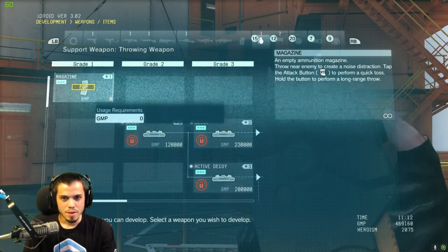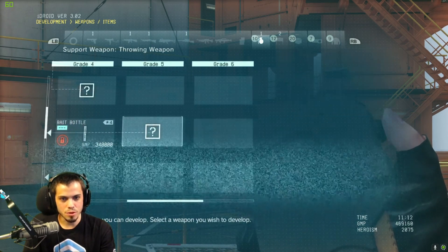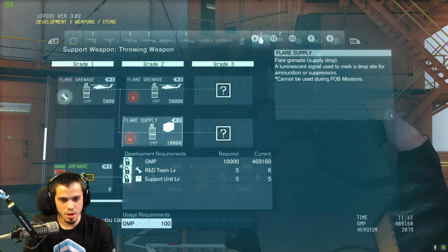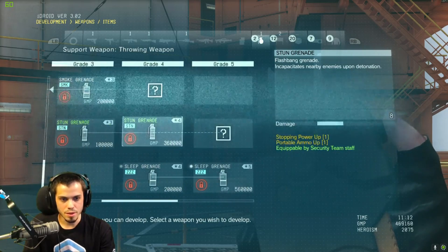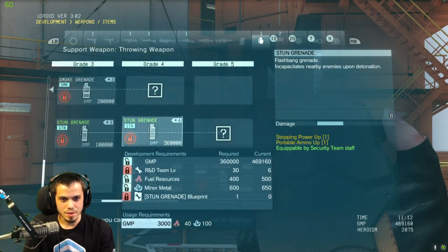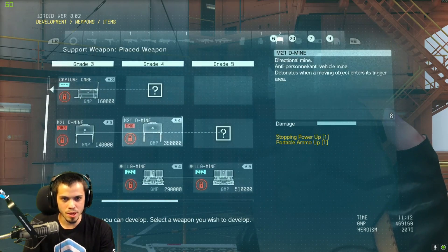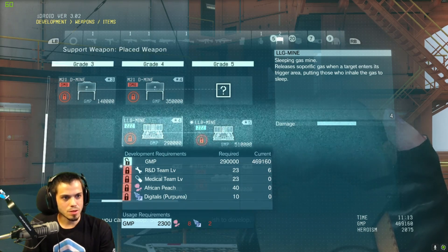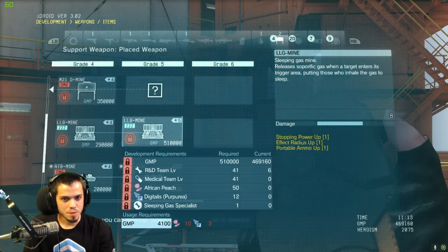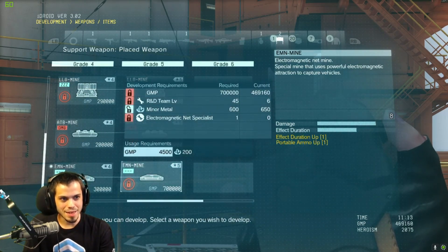There are upgradeable magazines you can throw, decoy mines, active decoy mines, a bait bottle for capturing wildlife, flare grenades, flares for calling in supply drops, hand grenades, smoke grenades, stun grenades, and sleep grenades. We've got C4, a capture cage for wild animals, claymore mines, and an LLG mine that releases gas when a target enters its trigger area — a sleeping gas mine. There are also anti-tank mines and an electromagnetic net mine to capture vehicles.